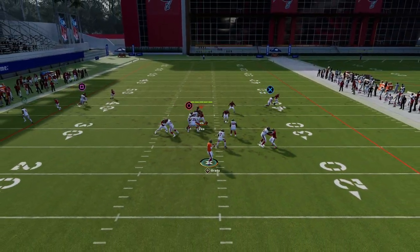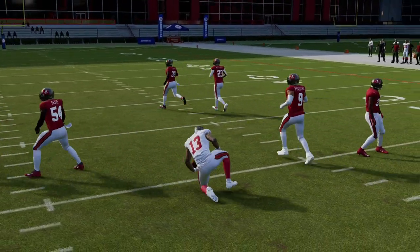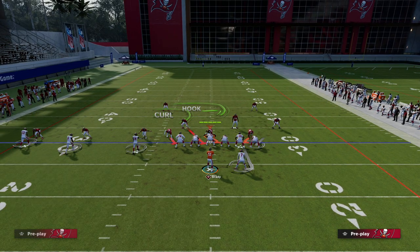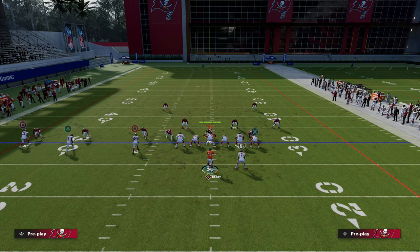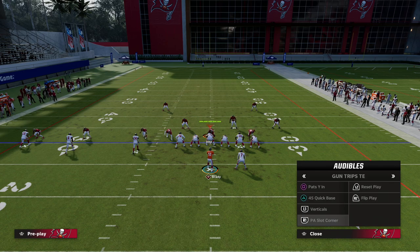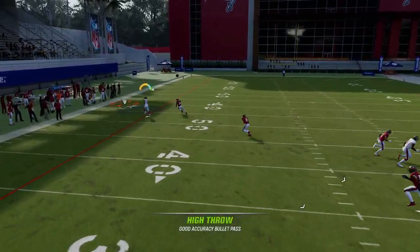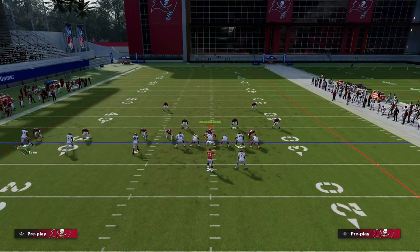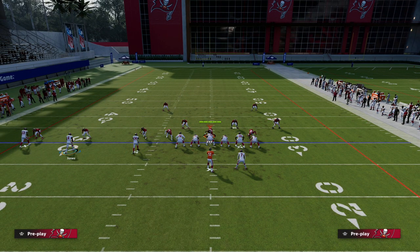The C route is probably the most consistent man-beating route in the game. You can put the outside receiver on a C route and you'll see how the defender gets his hips turned in the wrong direction and you can throw it. What they're going to have to start doing is dropping zone into the middle of the field, and that's where we can go with a secondary setup — we have a C route on the left side to combat man coverage.